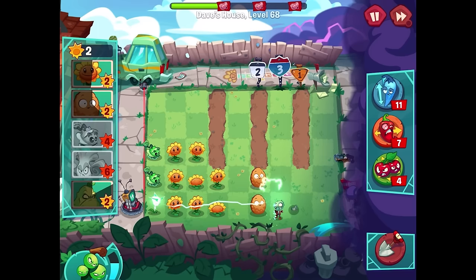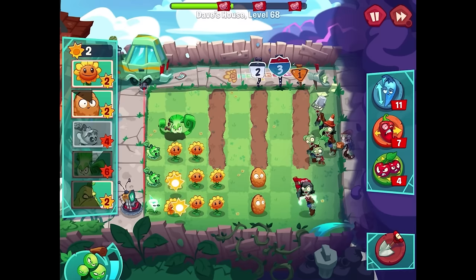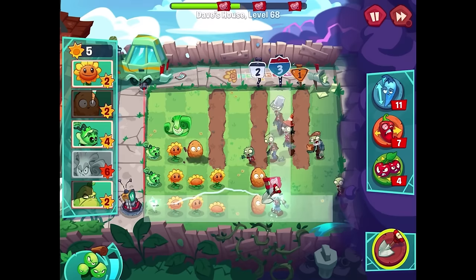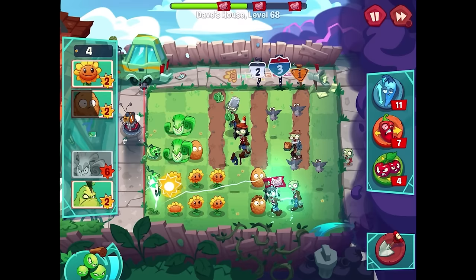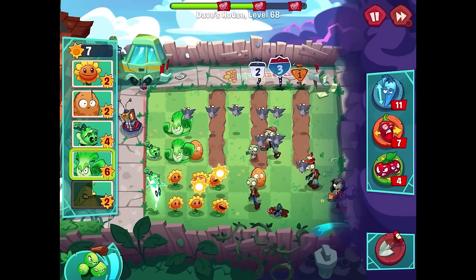One thing I'm trying to do a little bit differently this time is keep all the sun production over here, hoping that makes everything a little bit more survivable. First things first, I want to put a bong choy way back here, and then maybe on top of that. This definitely gets complicated. I think I really need to dig these two up and put a bong choy over that way. Then maybe just squash the bucket head up top for now, because I just want to make sure everything gets dealt with appropriately.